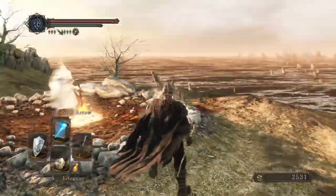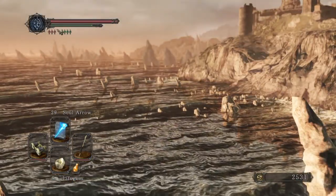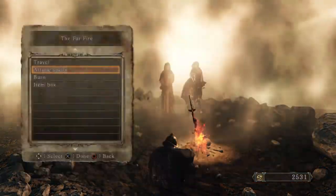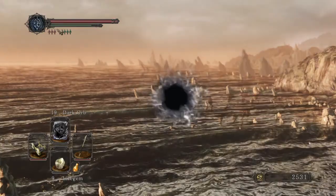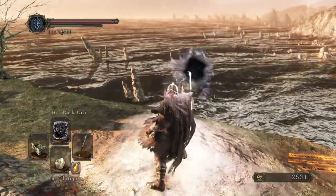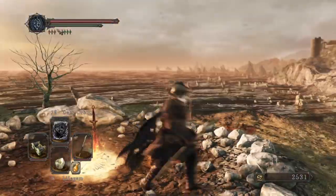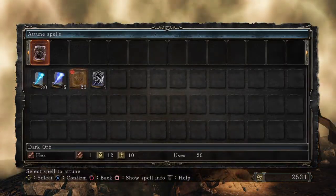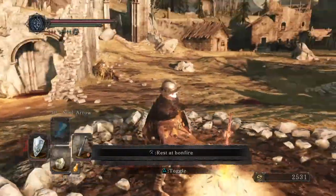You saw the Soul Arrow. We can also use the binoculars to aim a Soul Arrow, which is very helpful. But we have the ability to actually equip a Dark Orb, which is dark magic — it shoots out orbs. Dark Orbs are a product of dark magic; there are fewer of them, so we're going to at the moment equip the Soul Arrow, but we will be using Dark Orbs massively later on.